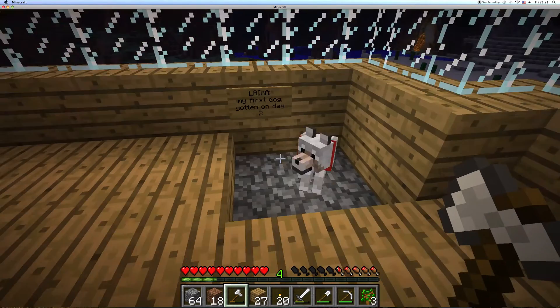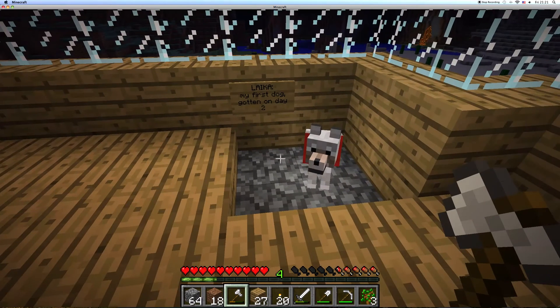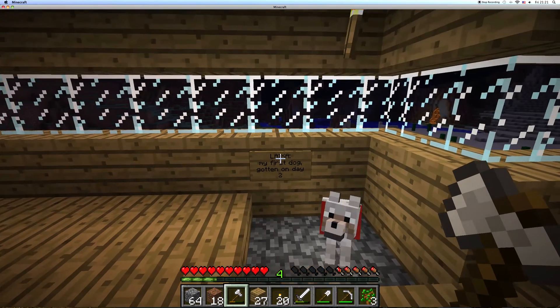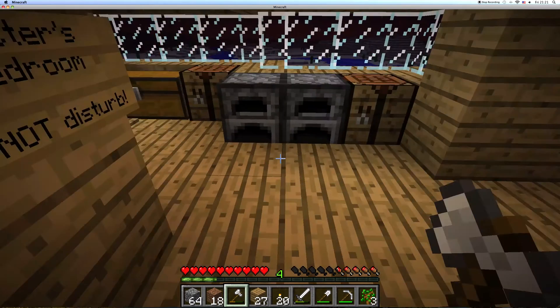Another thing I added is a dog pen. I'm going to put wool in here — like colored wool and everything. But right now I just have a sign with the name of my dog and what day I found it on. This is like day 6 I believe already.